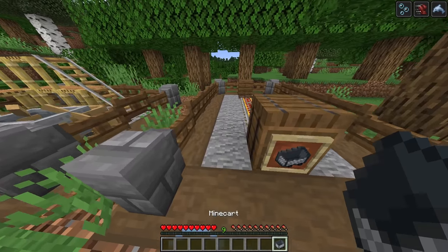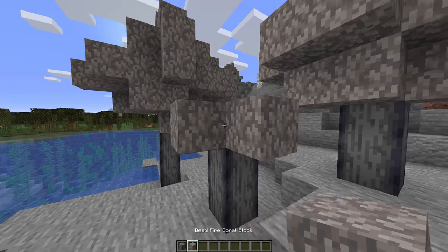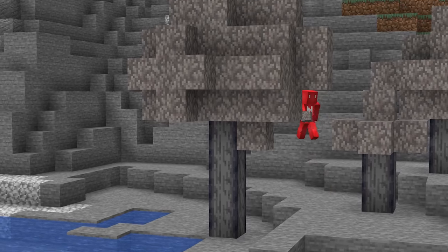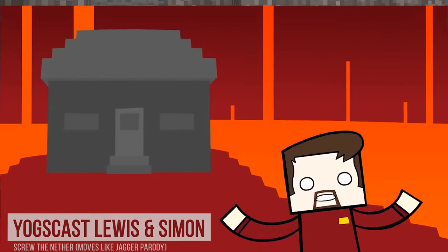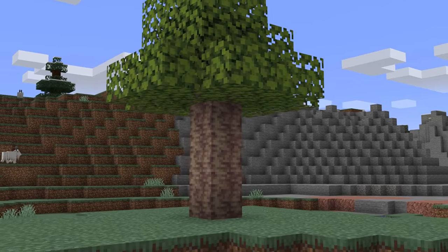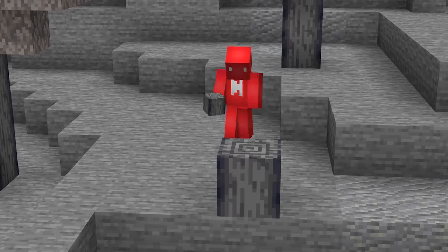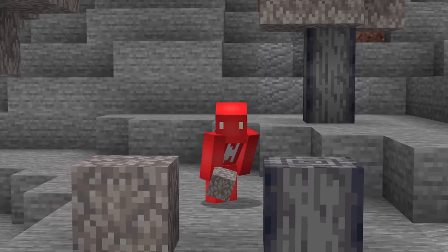Number 29: sometimes the blocks that you need can be the least expected. For example, why would you ever think to mix basalt and dead coral? But when you build them like so, we can make a very cool looking stone tree. And while these do make good candidates for Yog's Castle's cobblestone trees, another stone worth trying is using dripstone blocks as a new bark texture. So the next time that you're mining these blocks, maybe consider their dual purpose instead.